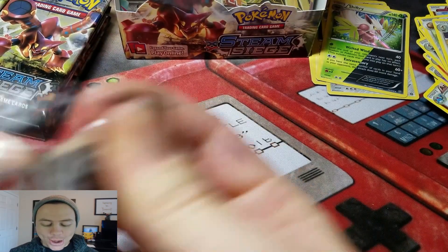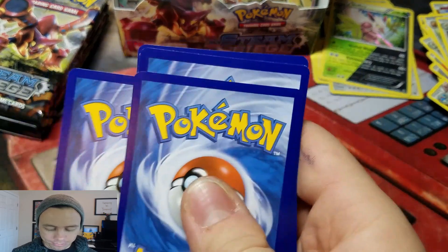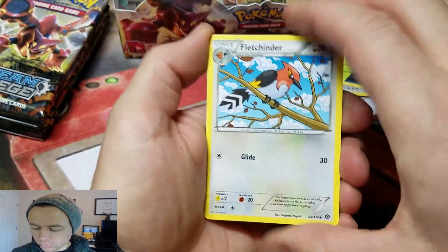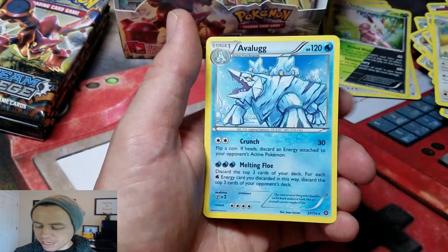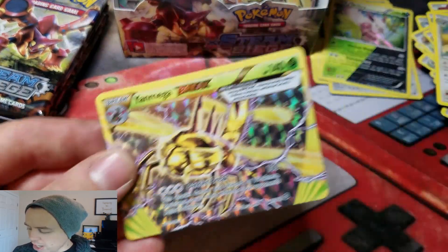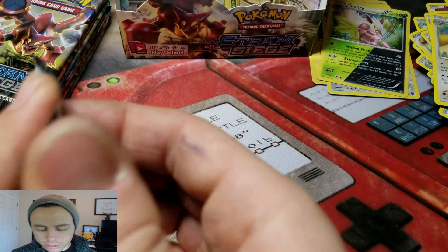My stack of commons here is getting ridiculous, so I'm going to set those to the side before I knock them over. Next pack: Fletchinder, Flaffy, Ambipom — Talonflame BREAK and an Avalugg Rare. Sweet! Back-to-back Ultra Rares!